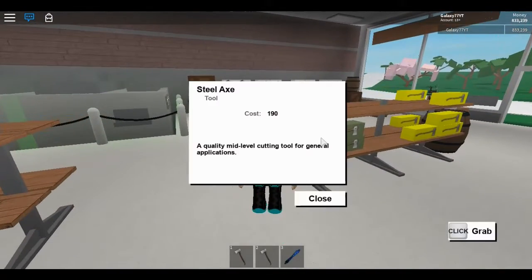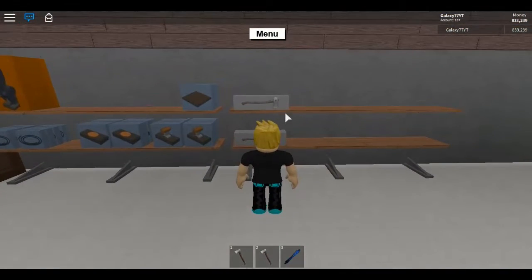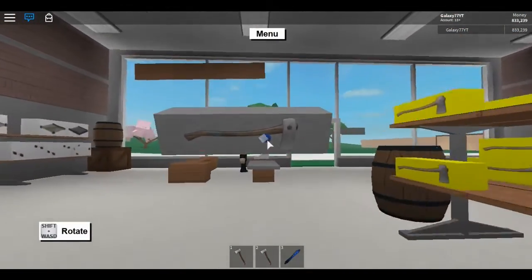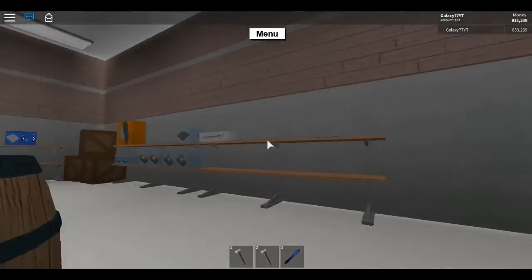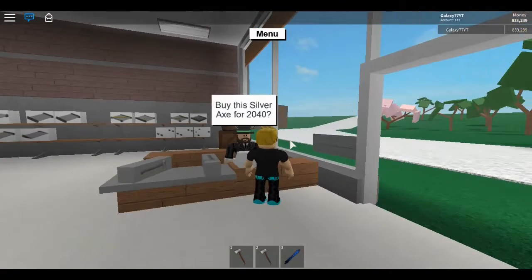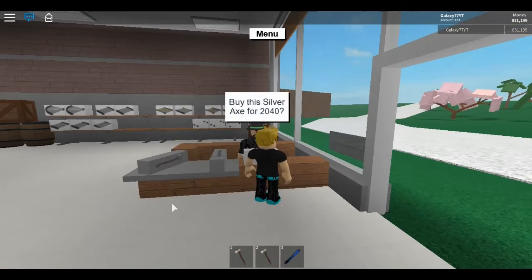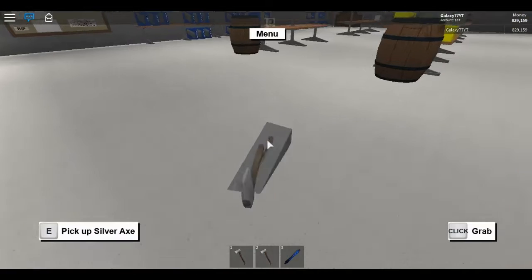To get the bird axe slash Twitter axe, you want to go ahead and get the silver axe, which is located at the edge of the Wood R&R store. I'm going to buy two of these so we can get two bird axes. Also make sure you leave the rest of your axes at your base, because you never know what could go wrong — it's across the river.